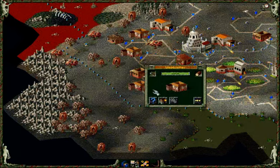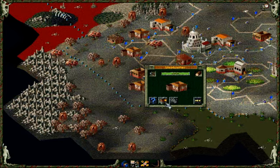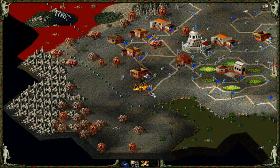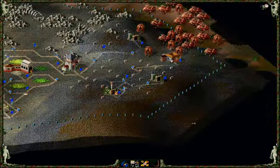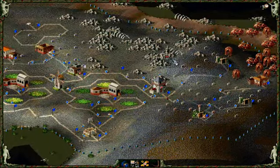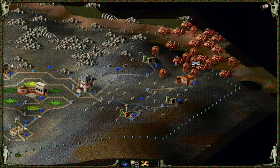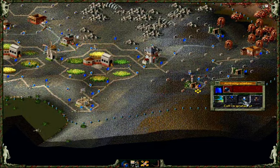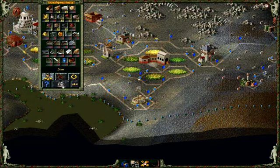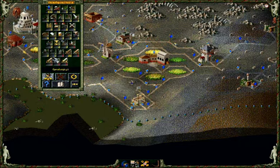Let's get rid of this woodcutter here, because I think he's more interested in keeping our forester busy — which is fine, but not quite what we want him to do. Replace him with something more military-like. Let's try to expand down here and get the ironworks down there. How many geologists do I have? We have three left, so four in total — that means I need to be careful what I do with them.